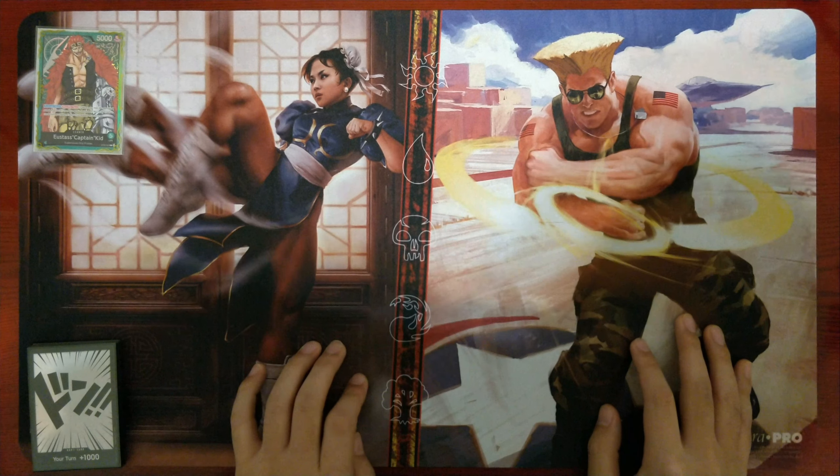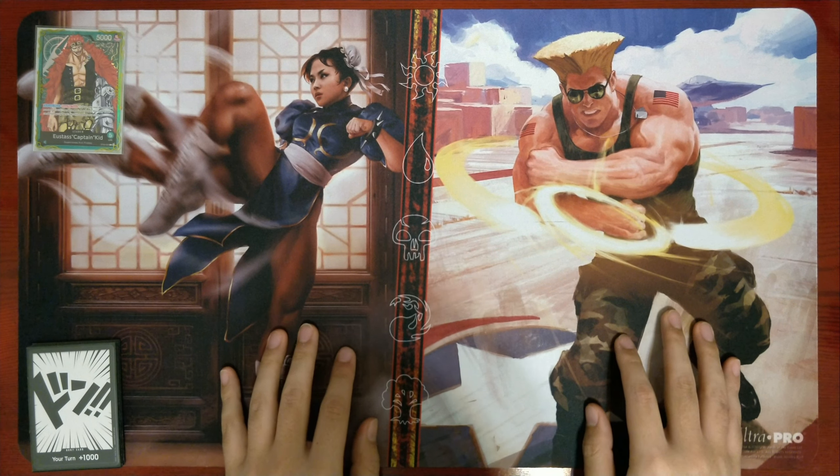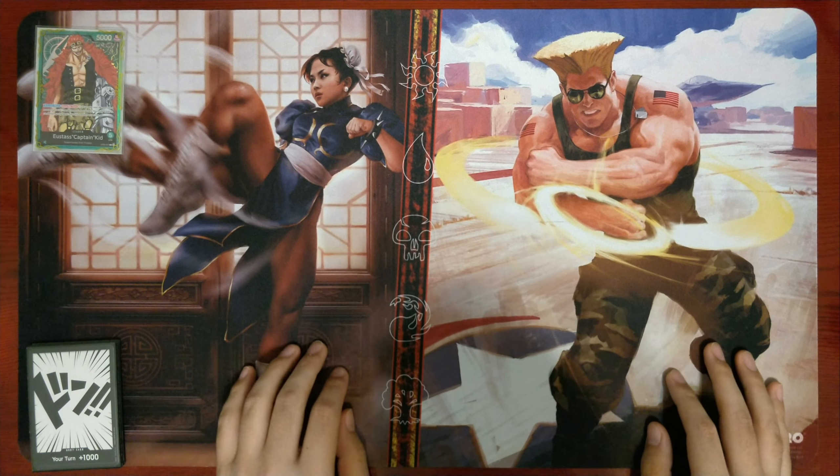I'm still playing against purple Kaido, blurple Crocodile, blue Doffy, and Law, so my locals is extremely diverse. I've made changes to my deck in order to deal with a variety of things, and what I've put together here is a list focusing on certain priorities I've mentioned before.